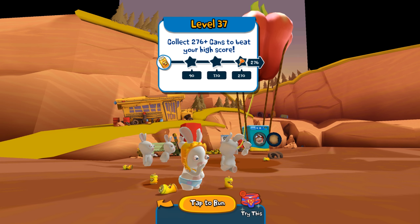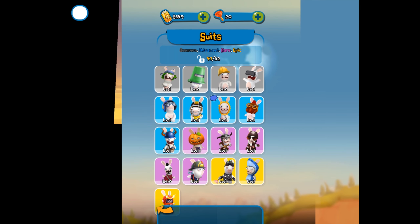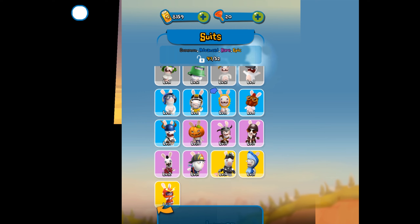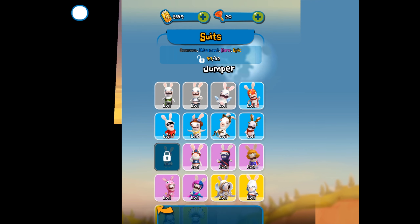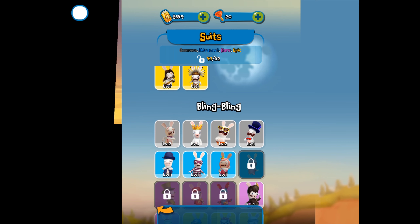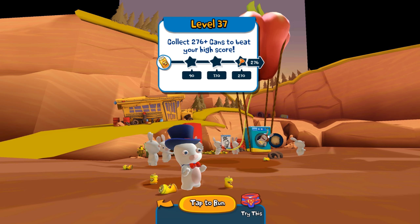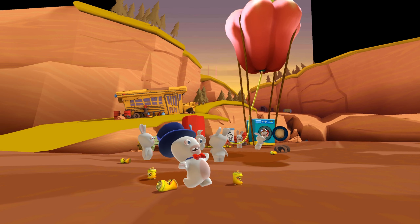Now we can run in the mall map, but first let me show you the abilities. The Destroyer ability is the shield and boxing gloves. The Jumper has double jump abilities. Bling Bling is a coin multiplier. Let's choose the Bling Bling outfit — we've got the fancy hat outfit. Amazing hat!